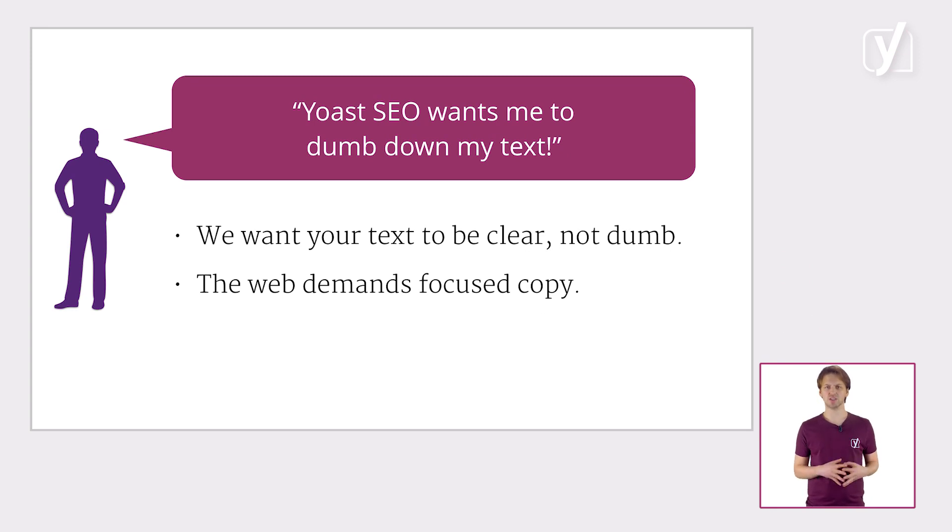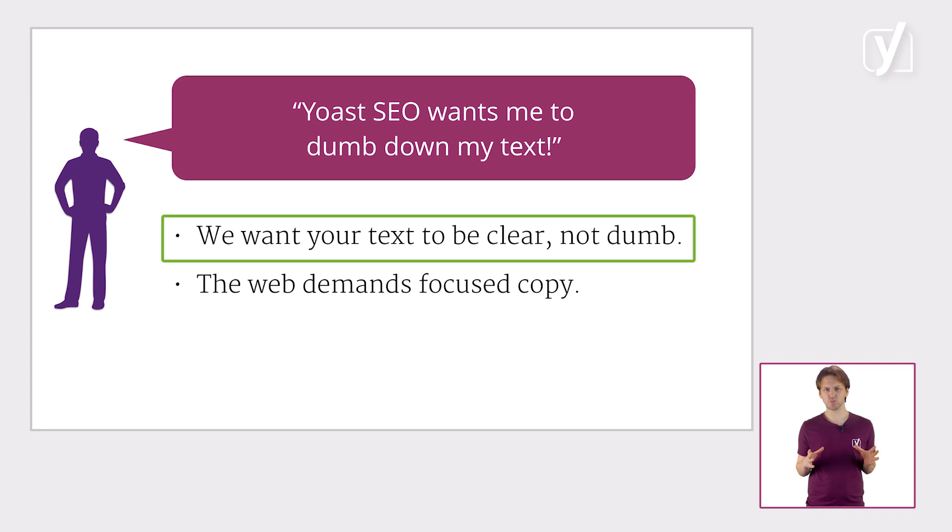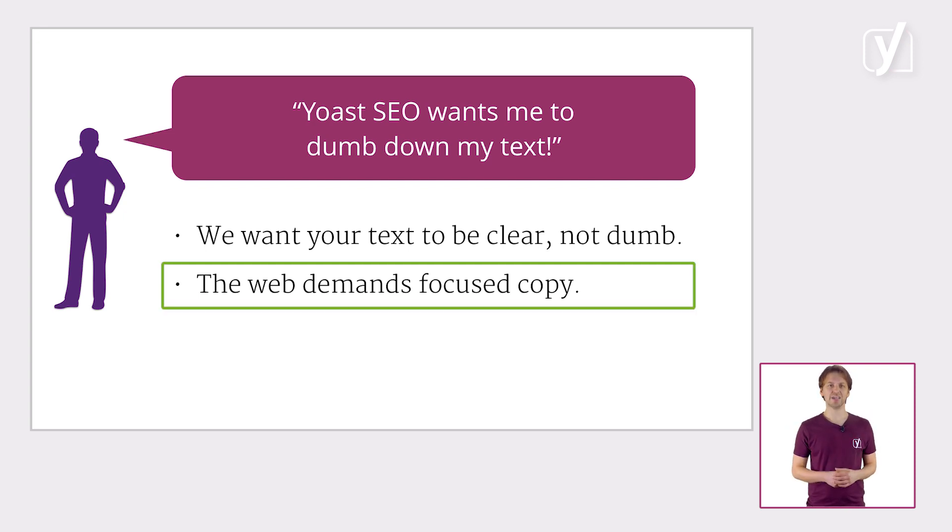Misconception number six: Yoast SEO wants me to dumb down my text. No. We want your text to be as clear as possible, and you should aim to write as clearly as possible. Most of you are trying to reach a broad audience, and many of you are trying to reach non-native speakers as well. Using simple vocab and short sentences does not equal dumbing down your text — it's the other way around. It opens your copy up to a broader audience. Because the longer it takes for your audience to grasp what you're trying to say, the bigger the chances are of them bouncing off your site.